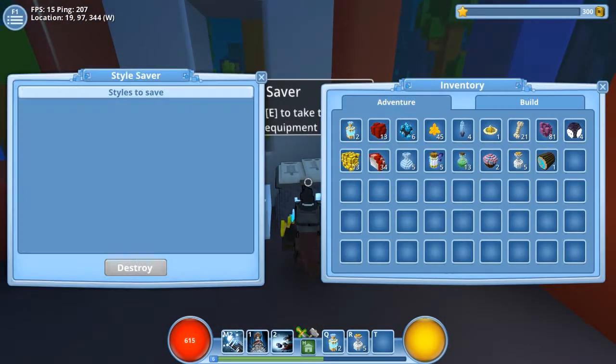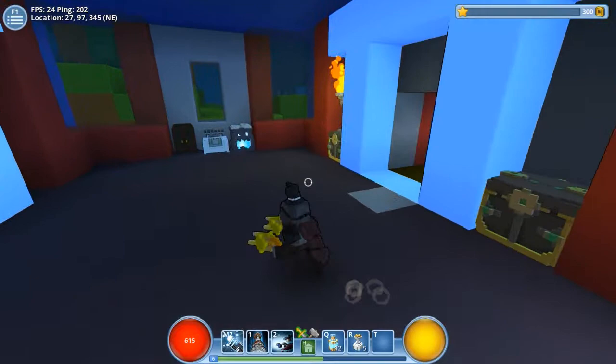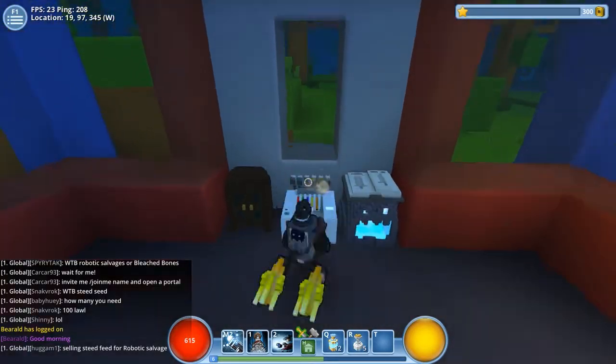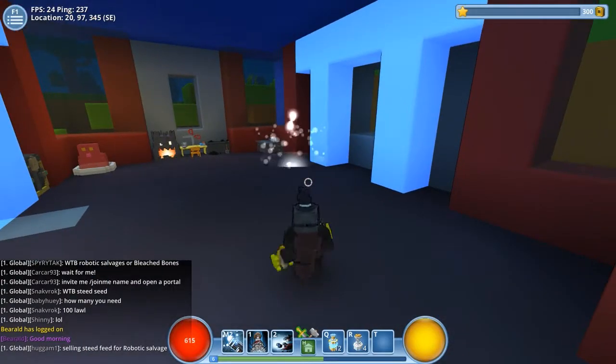The Forge allows you to upgrade your weapons. We also have the Style Saver: you put a style item in there, save it, and the style is preserved. Never destroy an item that still has good stats — only destroy it once you've had full use of it, then save the style. The Cube Converter allows you to build all the different color blocks in the game.